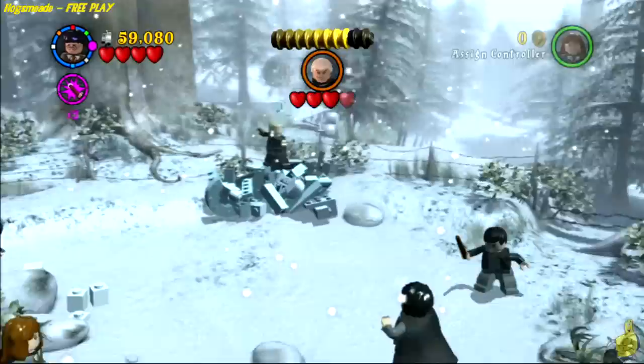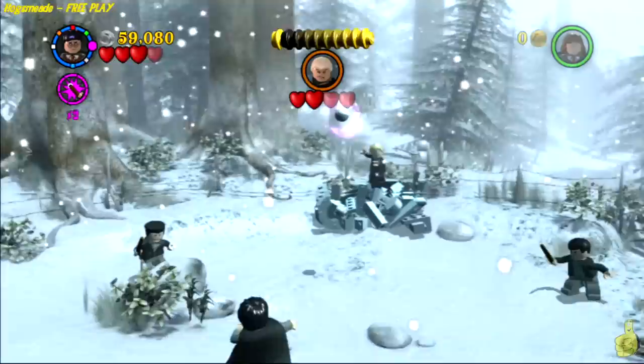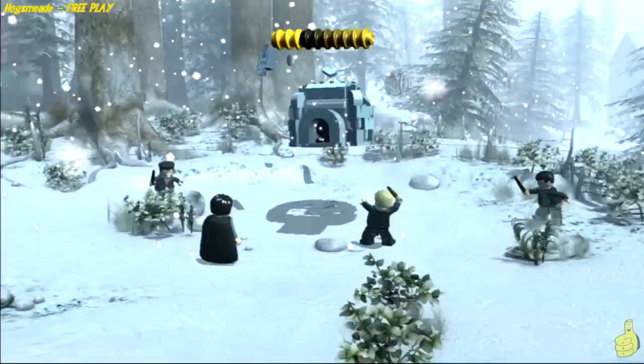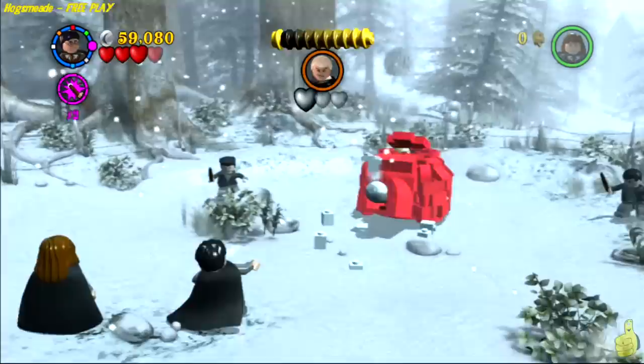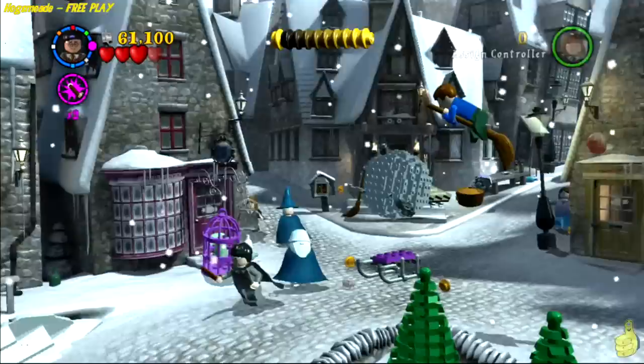Draco Malfoy tosses stuff at you in series — he throws three snowballs you cannot grab, and then he throws an ice or steel ball that you can grab with Wingardium Leviosa and throw back. Repeat this process three times and he'll go to his final heart, then tank mode — he shoots a little snowball, you return it and plug the hole, then he fires a large snowball, you return it and smack him. Do this three times and the battle is over.